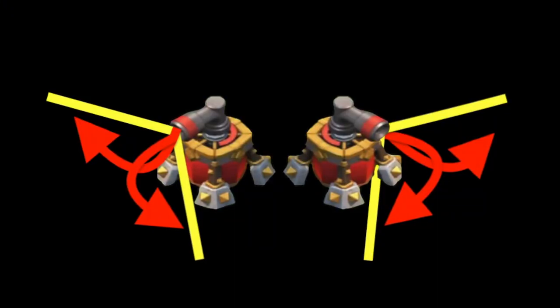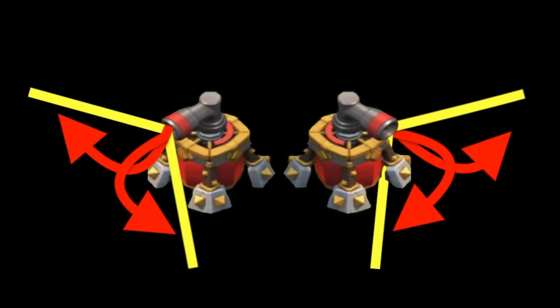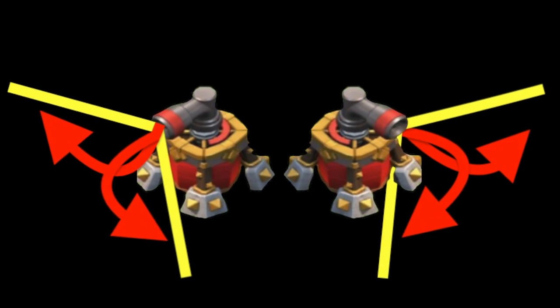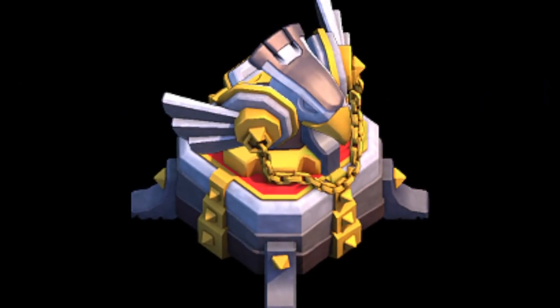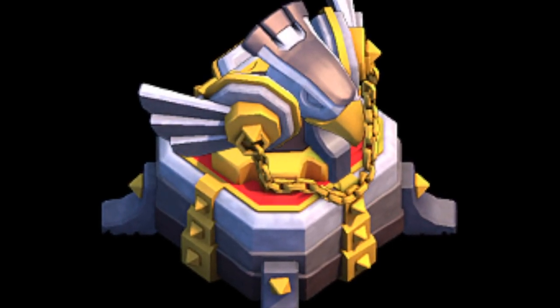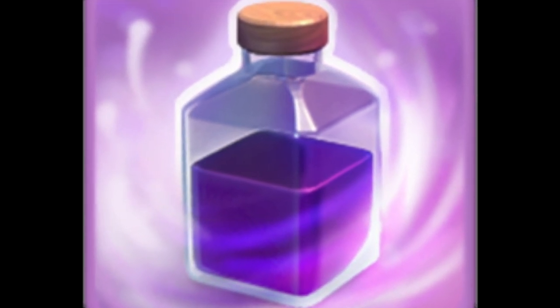Alright, so we'll do a recap here. The first thing you check for is which direction the air sweeper is facing, because you don't want to drop your troops in front of them — they're just going to push your troops back and give you all kinds of headaches. The second one: take out the Eagle Artillery. It does a lot of damage to your heroes and troops, so you want to make sure you can take care of that. Make sure you've got a rage spell trained for it.